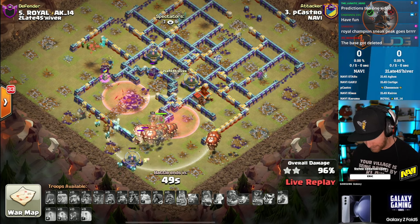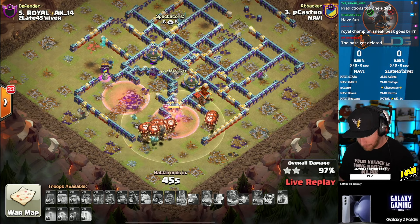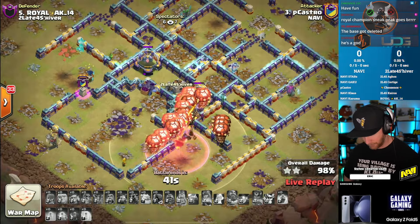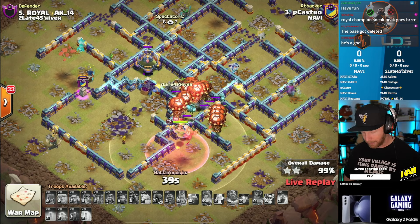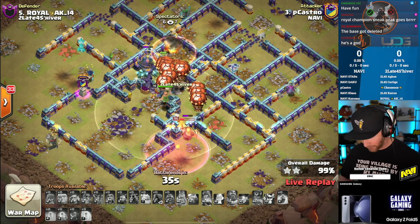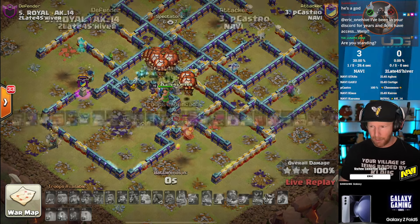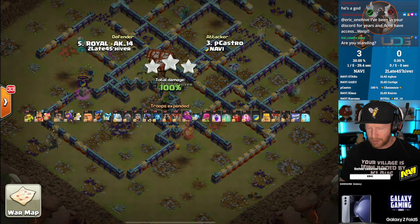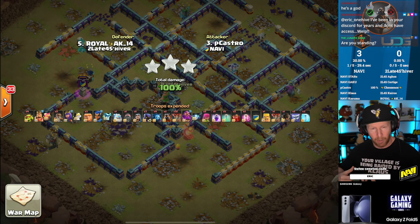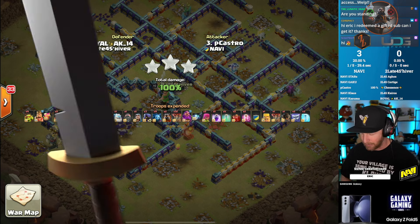He called healer puppet and started pushing it before anybody else, and now a lot of other players are starting to follow suit. P. Castro just put out a video on the NaVi Clash of Clans channel where he personally ranked all the equipment — it's pretty insightful, so definitely check that out.